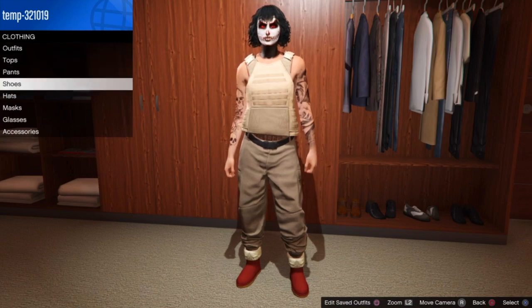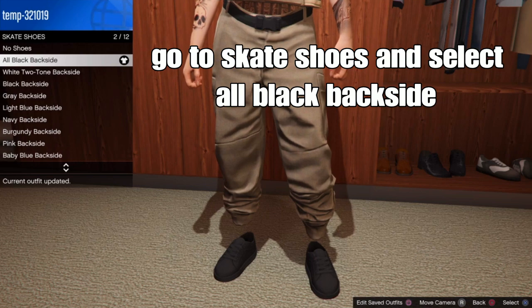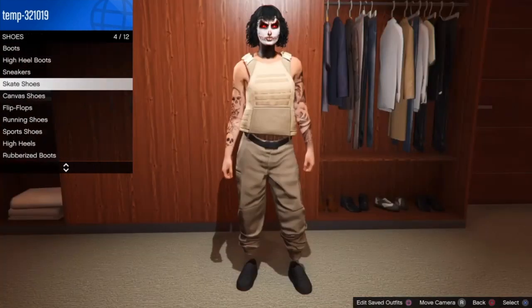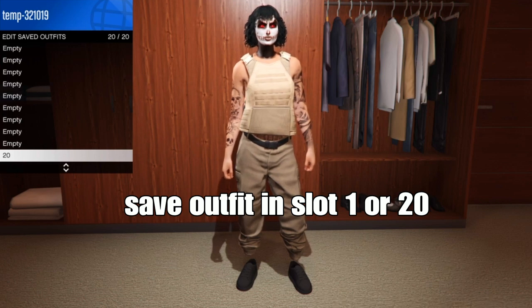From there, back out and go over to shoes. Go down to skate shoes and select the black ones. For pants, we're using tan joggers so we don't need to select any pants right now. Save your outfit in slot one or slot 20 - I'm saving in slot 20.